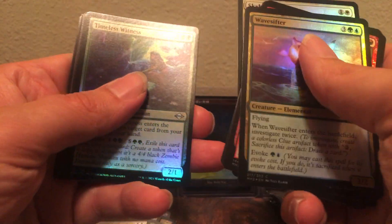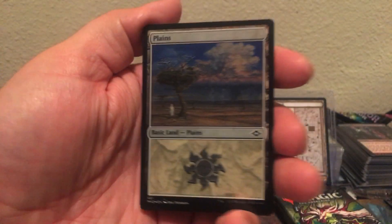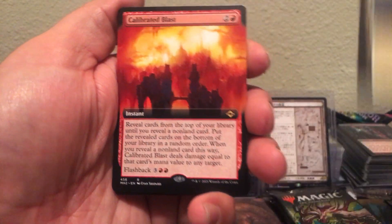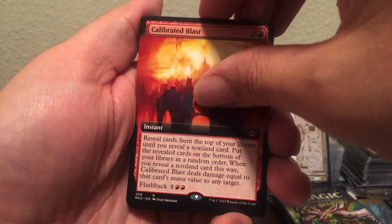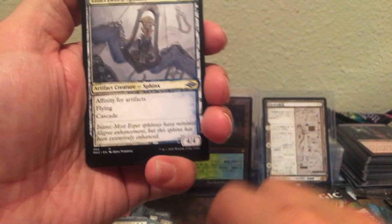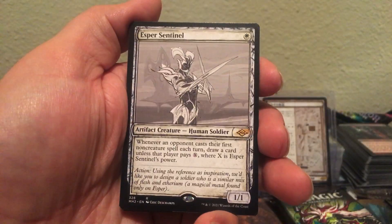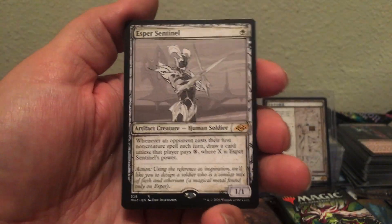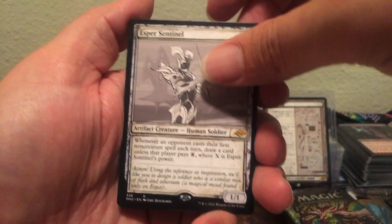We only got two fetches, I believe, and they were in the same pack. Let's do two more. Timeless Witness — I would buy these for like 25 cents a pop. Beautiful. Calibrated Blast — cool. Sphinx! Oh, there we go — this is a $15 to $20 card. It's one of the better rares in the set — that and Dauthi. Old Chatterstorm.